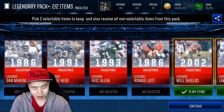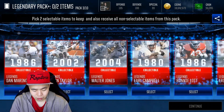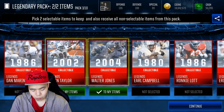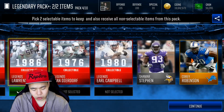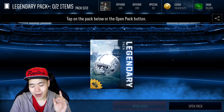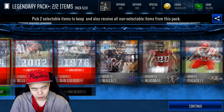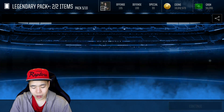I believe Eric Allen is a new one. Lawrence Taylor — I want to get Lawrence Taylor — and we'll go with Will Shields and see if we get anything good. We got a training collectible, that's actually pretty neat. I think Eric Allen could have been really good as well. I don't really know exactly where the new Legend Dan Marino is, but we're definitely gonna take probably Jason Taylor and Walter Jones. These collectible packs are really cool — they're kind of expensive, but you get to choose which collectible you want, so I might be able to finish Walter Jones.